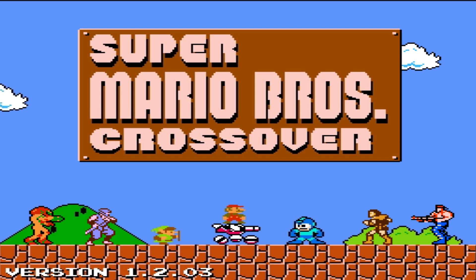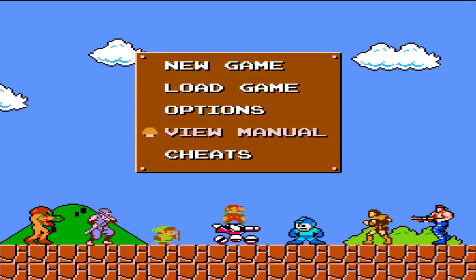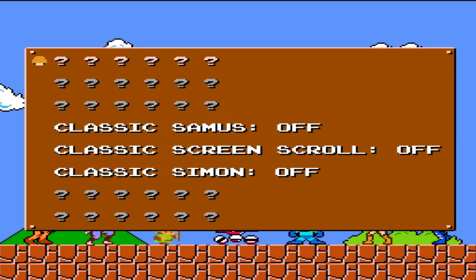The link will of course be down below if you guys want to go try it out. It lets you play the original Mario Bros. but with a twist. You can play it as Mario, as regular, or you can play as any of these other characters. It's totally Flash-based, it saves your game so you can quit and come back to it. There's a manual on it, and cheats get unlocked once you actually start playing the game.